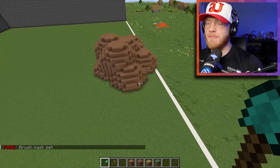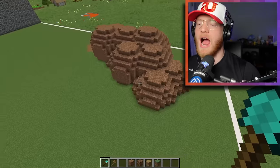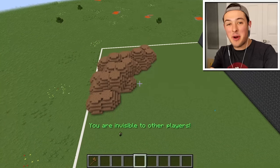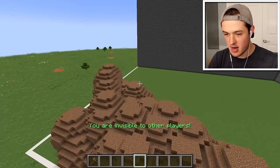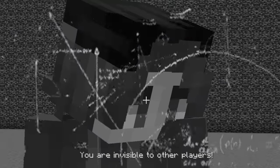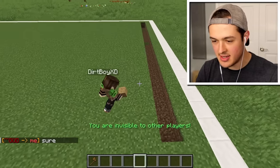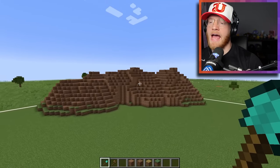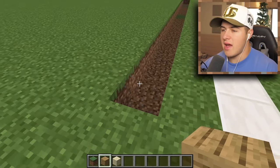Here are some of his builds. First things first, to make a hobbit hole, we need a lot of dirt — we need a mound of dirt to put the hobbit hole inside. The best part is while he's building, I can spy on everybody else. Looks like Alec is building a bunch of turds. Mound of dirt complete!